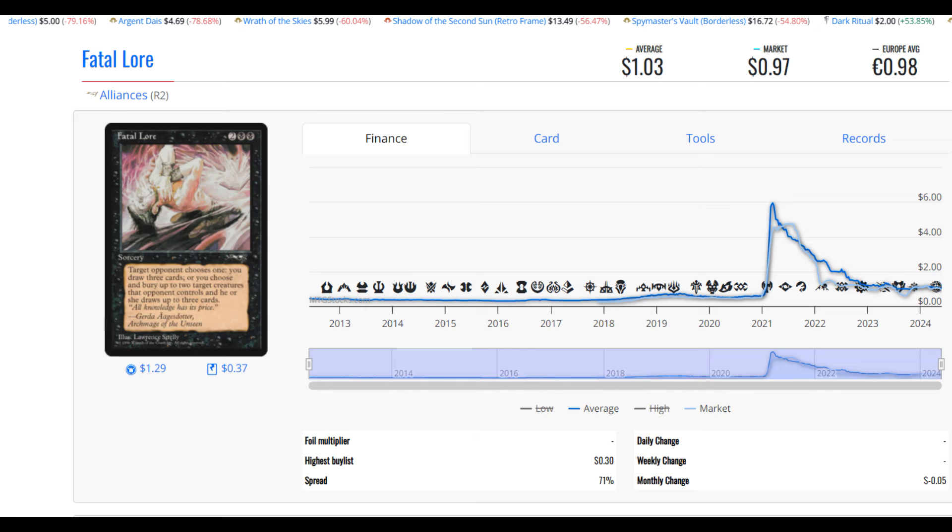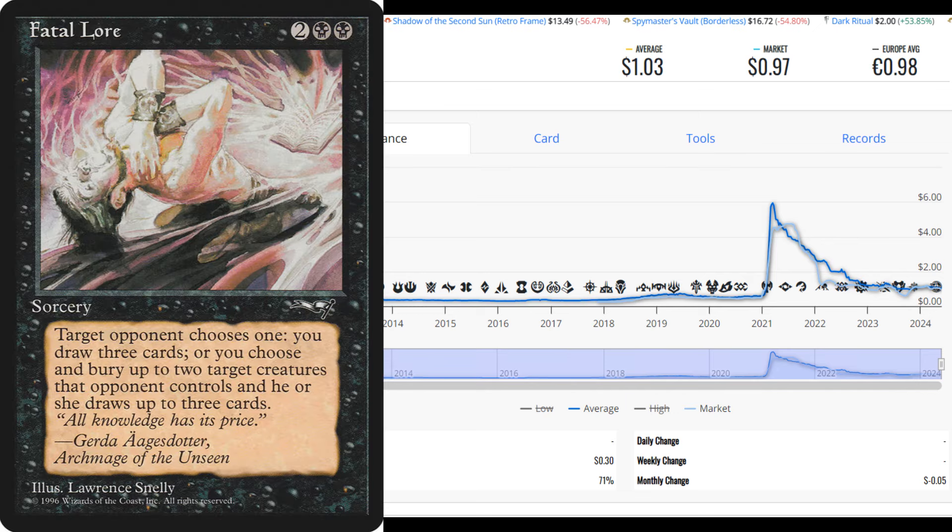Today we're going to start out with Fatal Lore. This is from Alliances, it is a reserve list card, and it's basically like a dollar. So what do we get for this dollar? It's a 4-casting-cost black spell — two black, two generic. So I've definitely got to have a black heavy-handed type of deck. I'm not going to be splashing in one black. I've got to have some dedication to the black mana sphere, because I've got to be able to cast this thing.